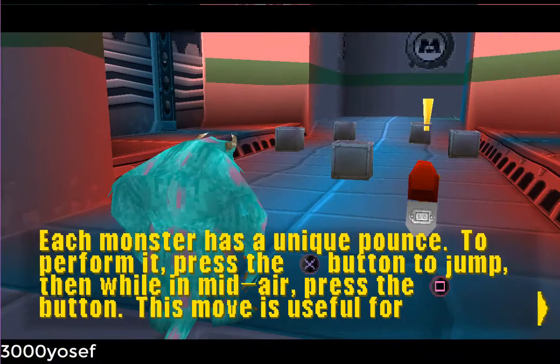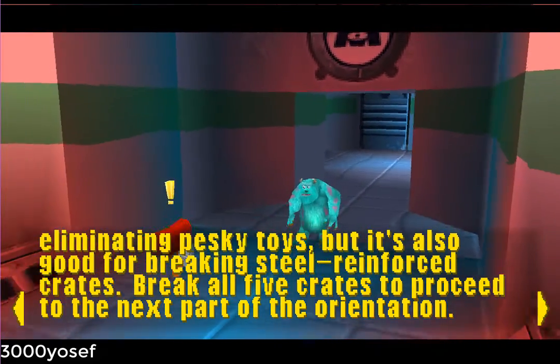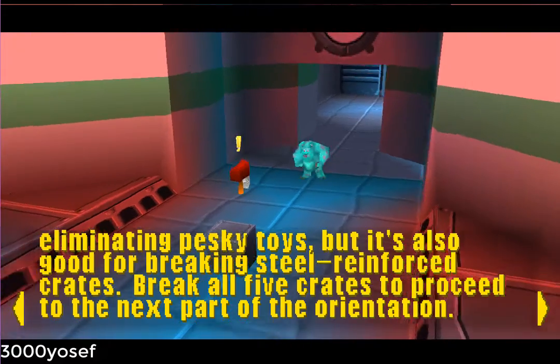Each monster has a unique pounce. To perform it, press the X button to jump, then while in mid-air press the square button. This move is useful for eliminating pesky toys, but it's also good for breaking objects.